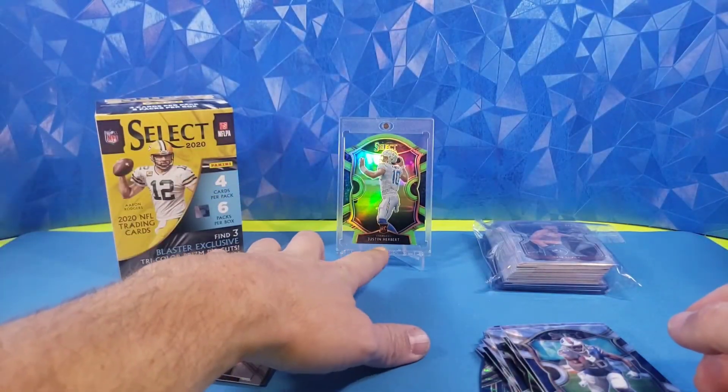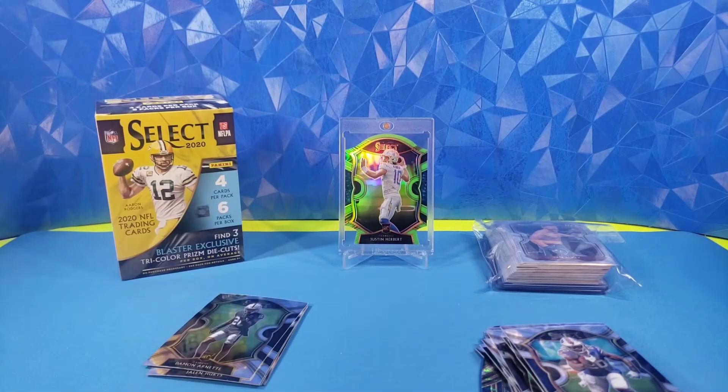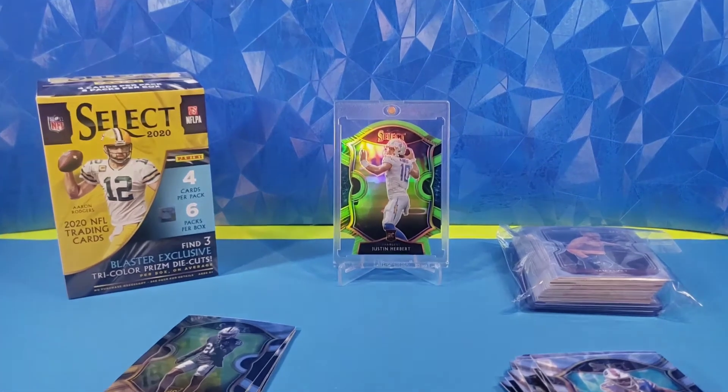So obviously — into the box right there. Nice Justin Herbert, neon green, concourse level die cut. Very cool. Alright guys, that'll do it for the video. Fraylen, thank you — I will get a hold of you and get those UFC cards shipped out to you. That'll do it guys, thanks for watching, and we'll see you on the next video.